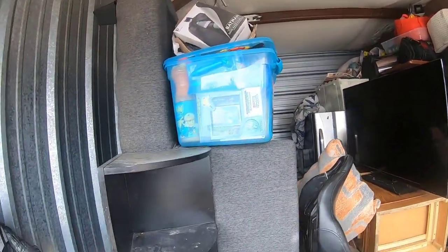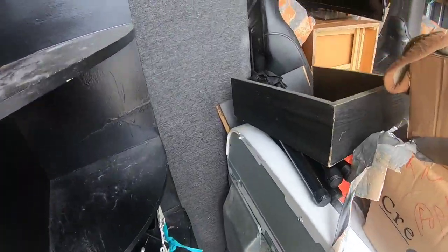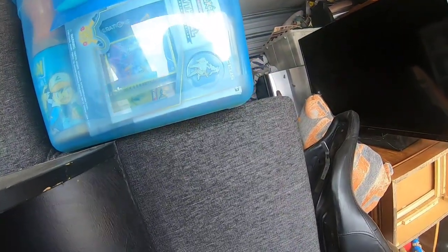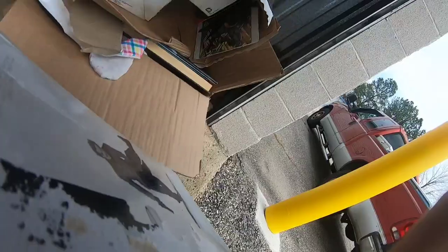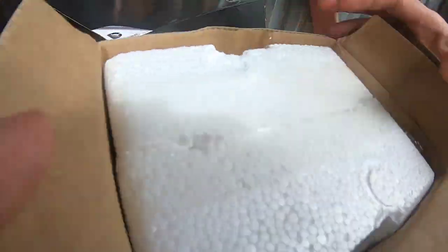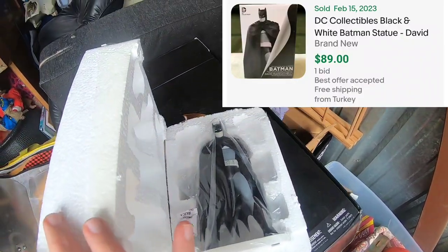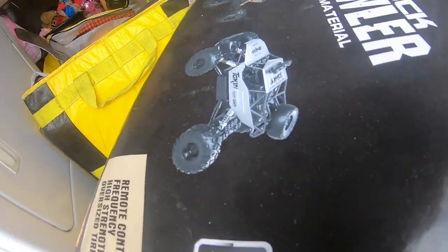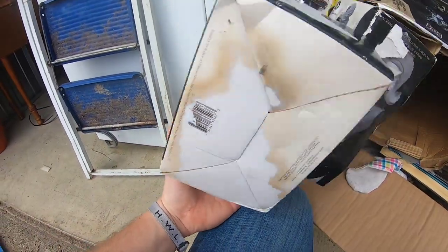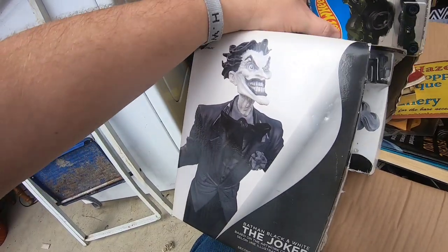Let's get the other boxes. I got a really good hand truck and I'm gonna need it for some of these furniture pieces. Let's get the Batman box down — the box is a little roached but this is Batman Black and White, and it is still in there, still in the foam. Look at that — must have gotten some water damage because they're stuck together, but it is the black and white Joker and the black and white Harley Quinn.